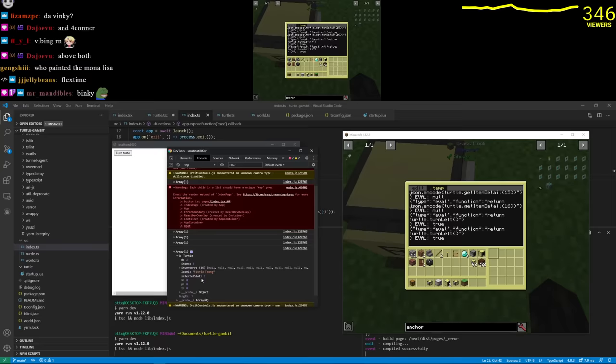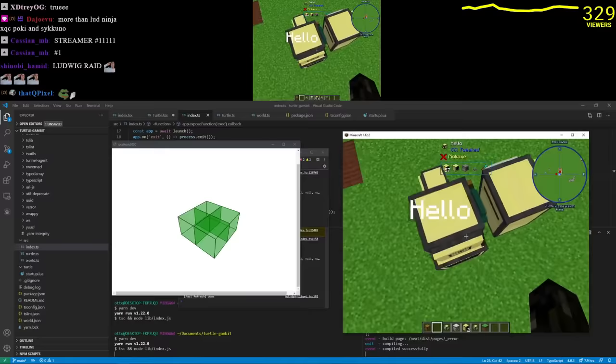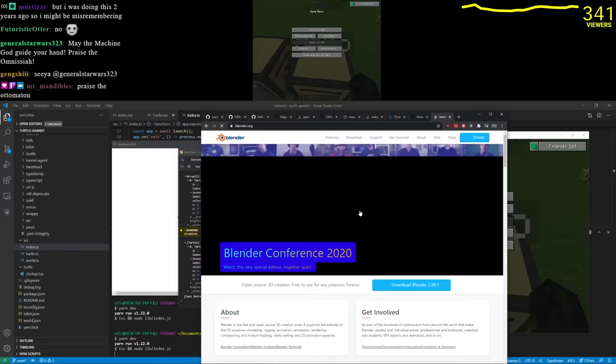Now we have the inventory, label, x, y, z, and direction. Turn turtle — it worked! The direction is two. Press it once more — direction is one. Let's go!